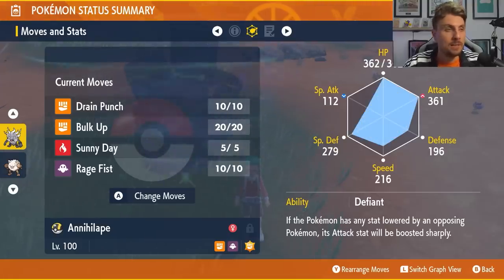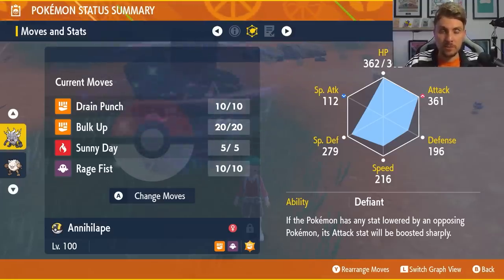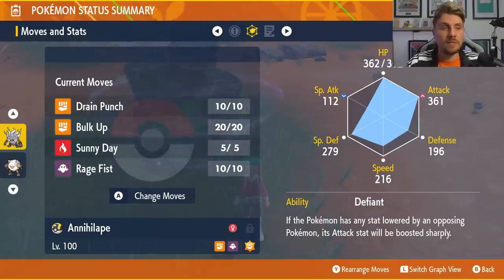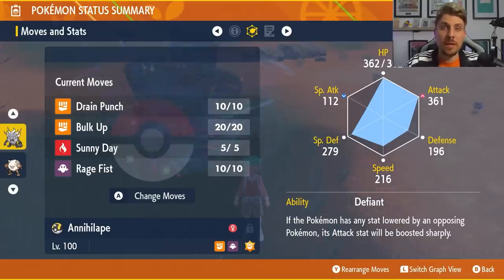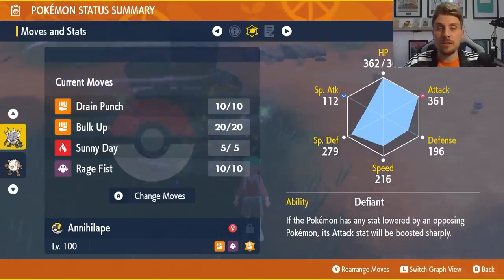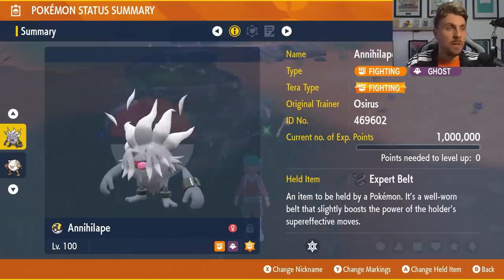The big important thing here is the Defiant ability, because Inteleon's Tearful Luck will drop your Attack and Special Attack, which then procs Defiant to boost your Attack back up for more damage. Bulk Up is chosen over Screech, which would be irrelevant because of the Turn 1 Mist that Inteleon throws up — you won't be able to lower any of its stats for the first 5 turns. Sunny Day is really important to overwrite the Snowscape set up on Turn 0, removing that defensive boost from the Ice typing. Rage Fist is a secondary attack for the end of the battle.